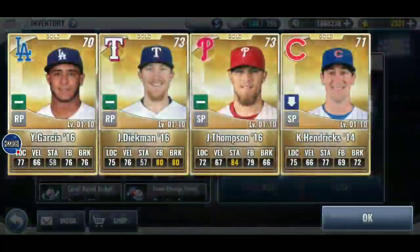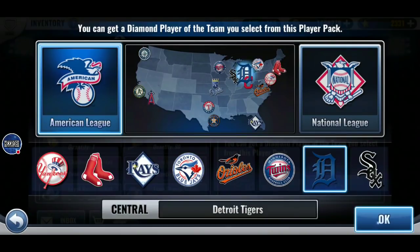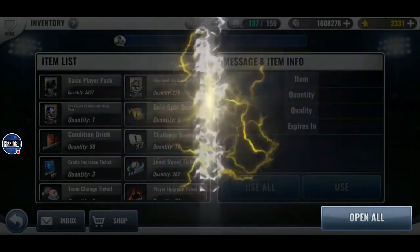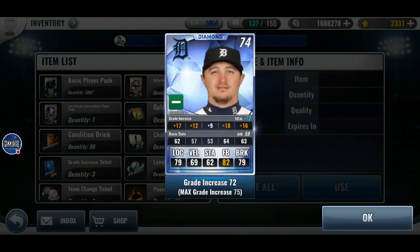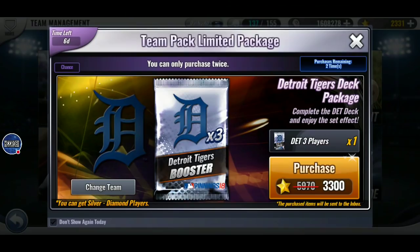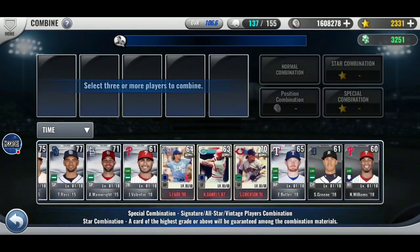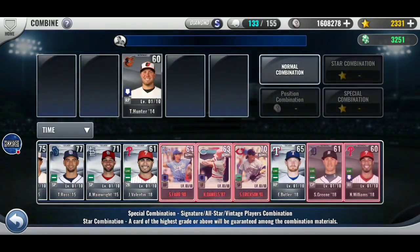All gold. Please see something good. Hardy 17. Not a good year for them. He'd be 96 overall on a Tiger team. Not good enough to make the cut. Those are my few basic Vintage packs I've pulled in the last day or so. Nothing good.